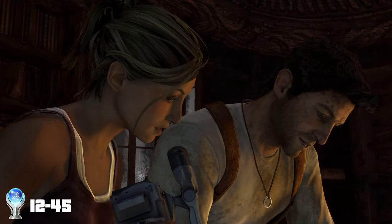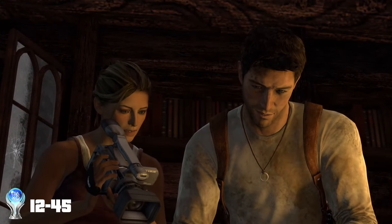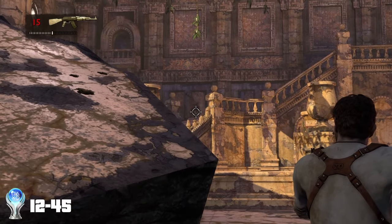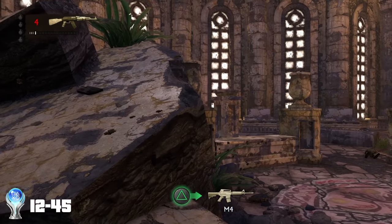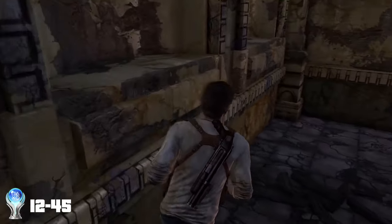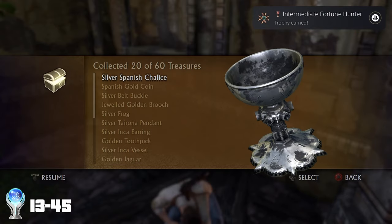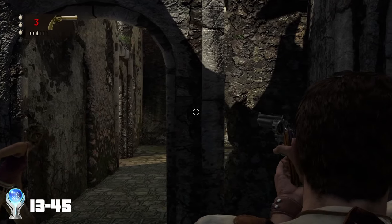We finally get through that section and end up meeting back up with Alina again as we head inside an old library. In here, we find an old shipping manifest of when El Dorado was taken and moved. Nath and Alina separate again and we find ourselves in a very open room — I thought this was going to take a while, but I managed it first try with some fancy footwork. Alina then shows us video footage she's captured showing Sully is still alive and helping that rat Roman find out where El Dorado is. We then found our 20th collectible, which netted us the trophy: Intermediate Fortune Hunter.